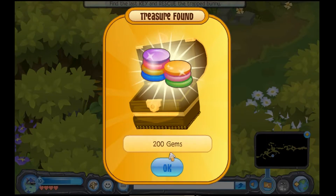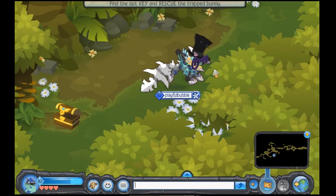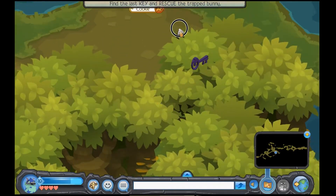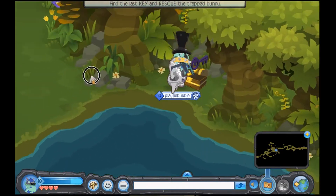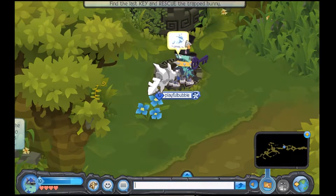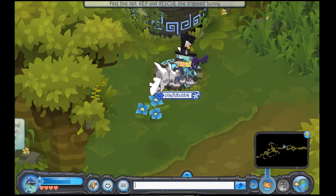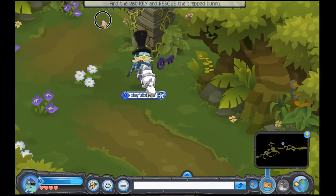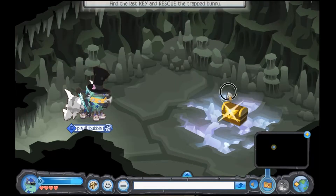Now if you look in the exact same place on hard mode, you will get double the gems, so this one will give you 400 gems — that's automatically half of 1,000. If you're a member, you can get a prize and just recycle the item if you don't want it. Most of the time it gives you bad stuff anyway.